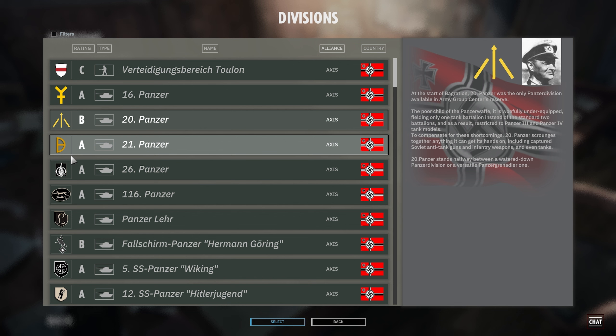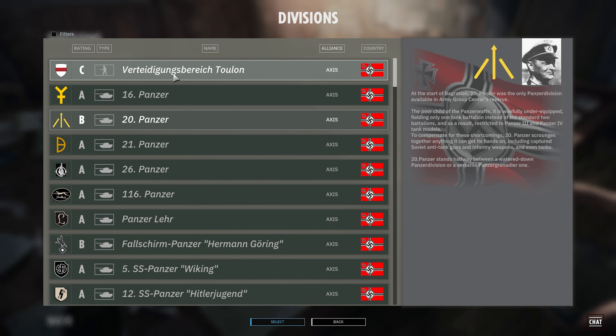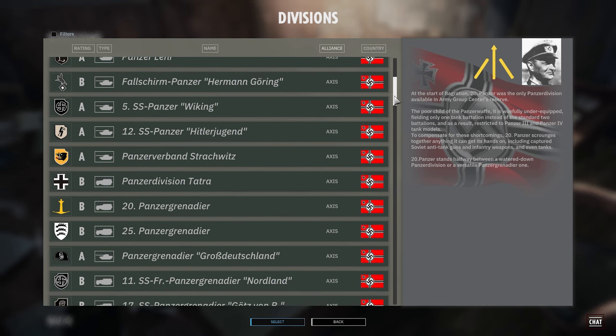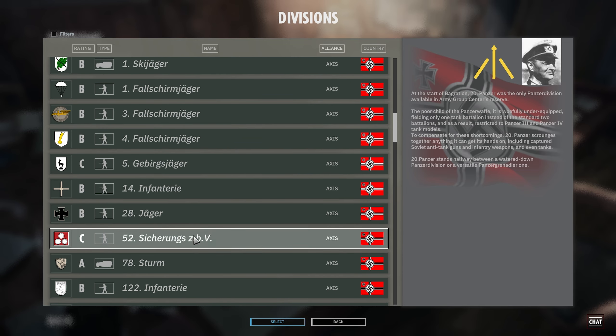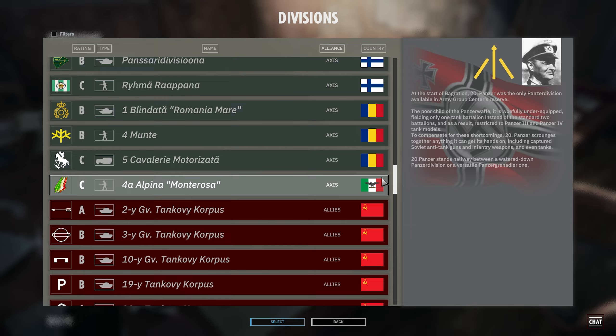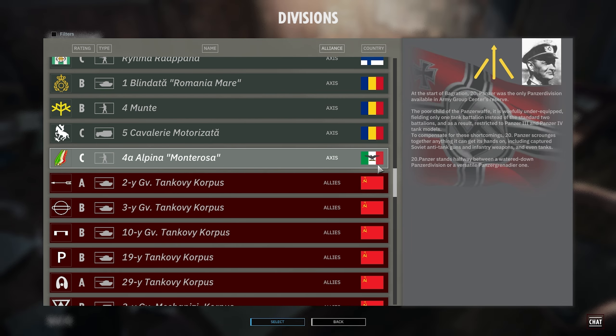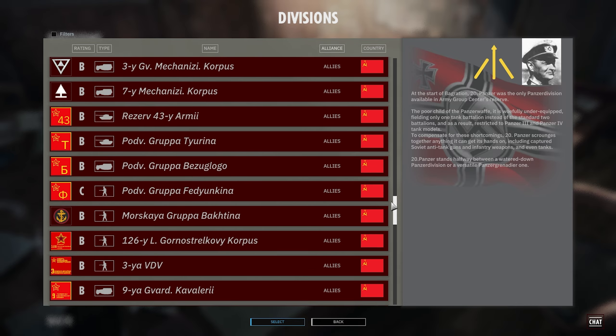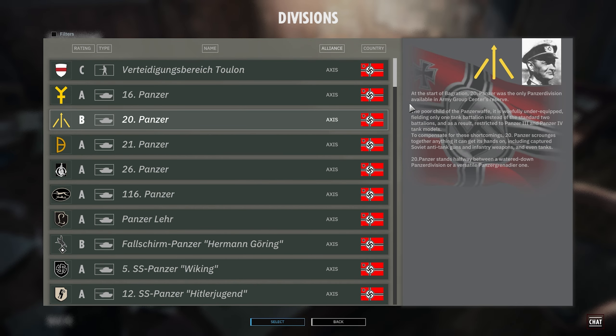Don't think that if you build an A division, you have to be attacking all the time, or if you build a C division, you have to be defensive. But which division you do pick does matter. Panzer divisions will have less infantry and more tanks generally. Infantry divisions are the opposite. Mechanized divisions will have things like half-tracks. Special divisions like Fallschirmjägers will have unique infantry and unique units. You also get into different factions — Romanians, Finnish, Italian, Americans, Yugoslavians, French, and British. I encourage you to experiment with different divisions, as each one has completely different strengths and weaknesses.